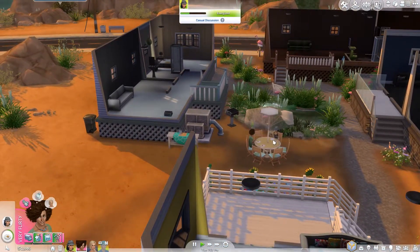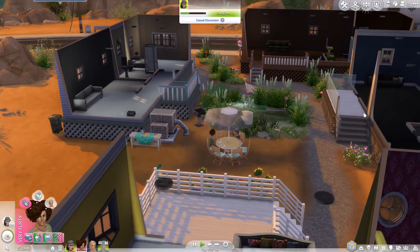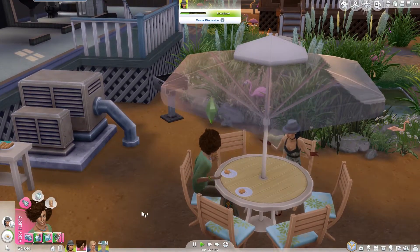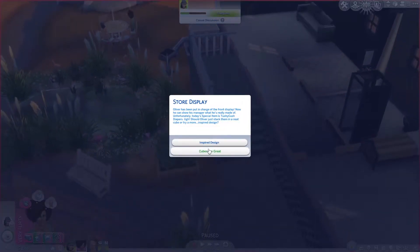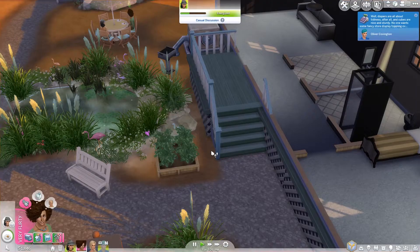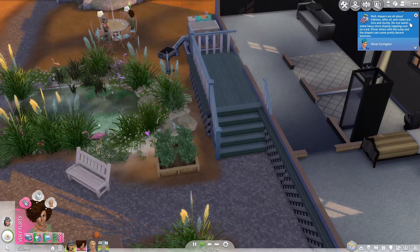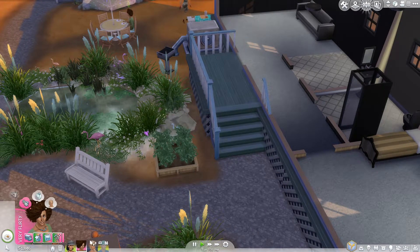My cell phones don't work - they don't want to do any of the things that I want them to do. Hayley wasn't collecting things last time like she should have been. Now he's very flirty. Well, his plants have grown - we should probably have you come over here. Oliver has been put in charge of the front display - he can show his manager what he's really made of. Unfortunately, today's special item is Tushy Kush diapers. Should Oliver just stack them in a neat cube or try a more inspired design? Let's just do cubes. He stacks the cubes of diapers and does some pretty decent business. Can you come over here and water these when you're done?